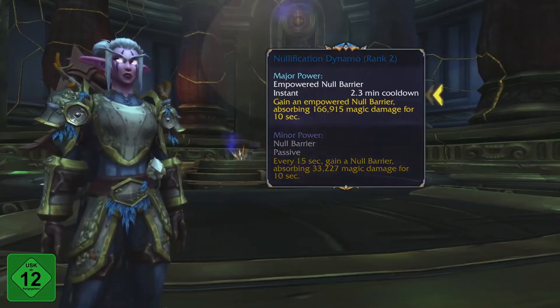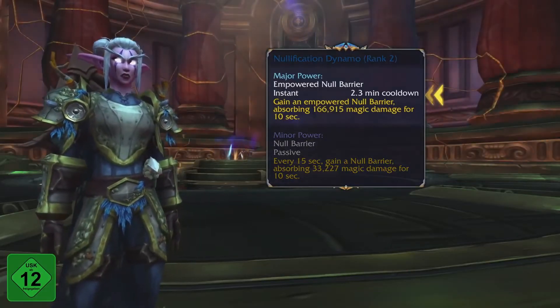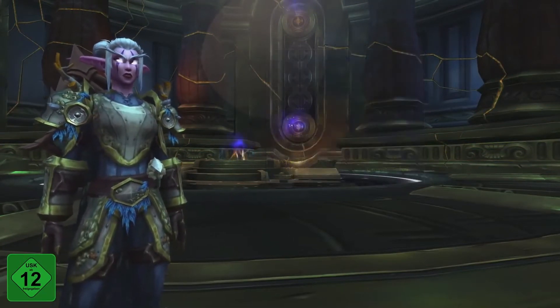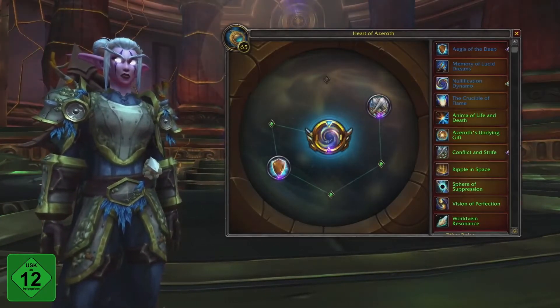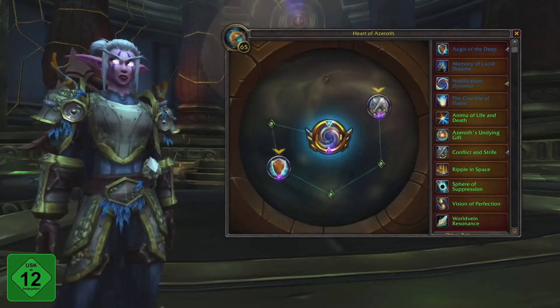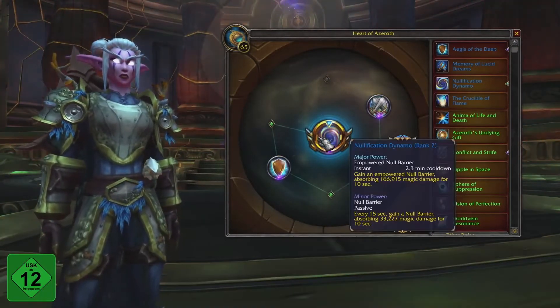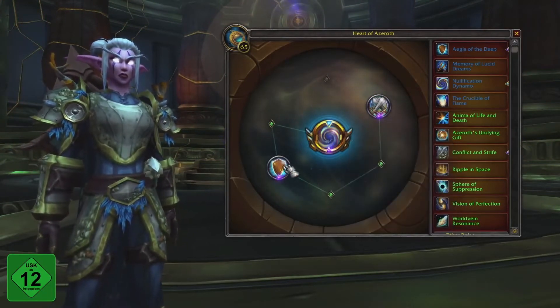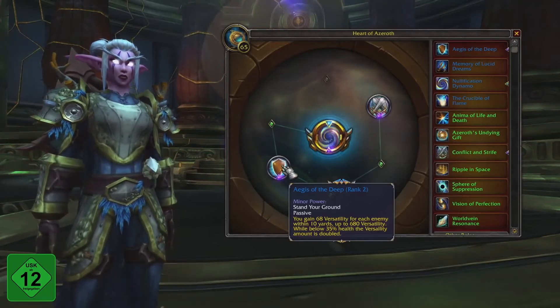Each Essence has a major power, which is usually a new active ability, and a minor power, which gives a passive benefit. As your Heart of Azeroth increases in power, you'll unlock one major and two minor slots. Placing an Essence into the major slot will activate both its major and minor powers, while a minor slot will only activate its minor power.